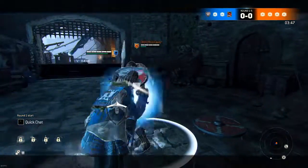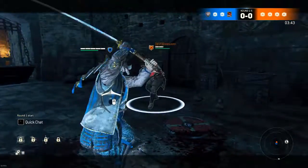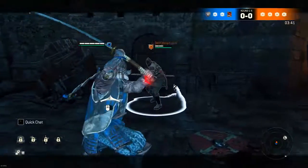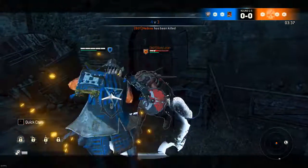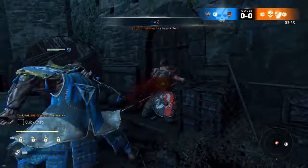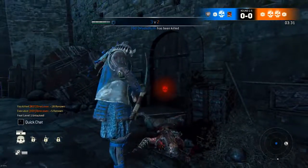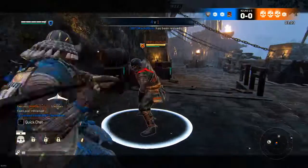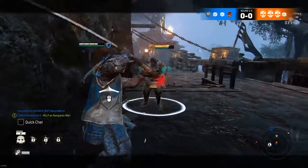When people guard break they tend to spam either their light or heavy attack afterward. So what I like to do after I counter guard break somebody is dodge left or right and then do a light attack. With most characters that will combo into a follow-up move — with my main Kensei it combos really well because the light attack hits the opposite side that you dodge from.